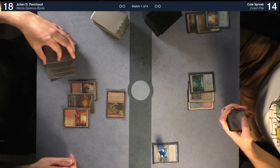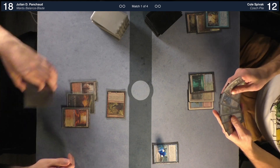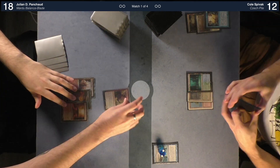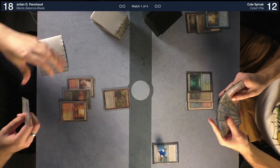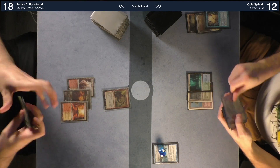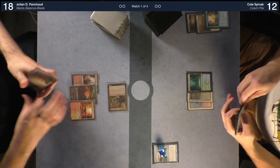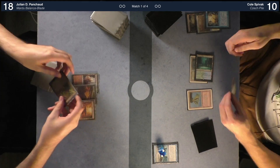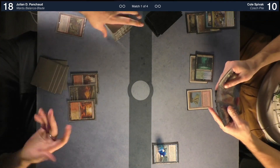Begrudgingly I'm going to shock. Then I'm going to pass. I will drop Return, go to combat, attack for two — going to ten. I will Abrupt Decay — this will die. You're up.